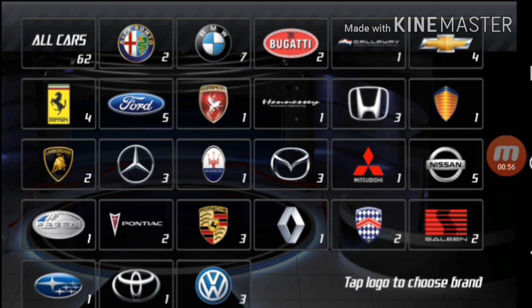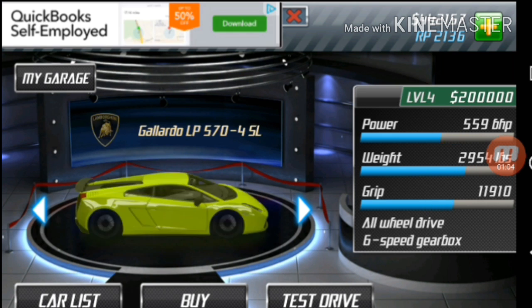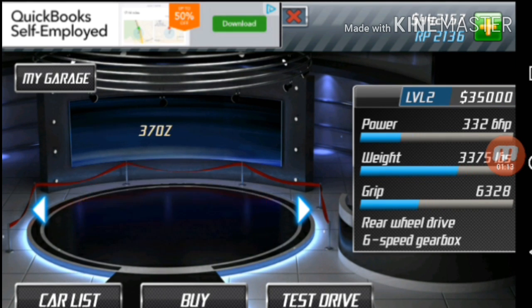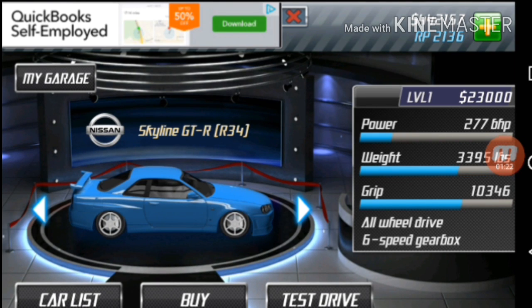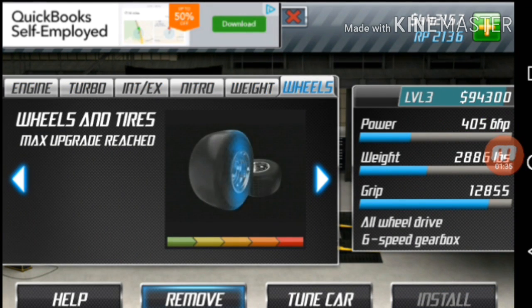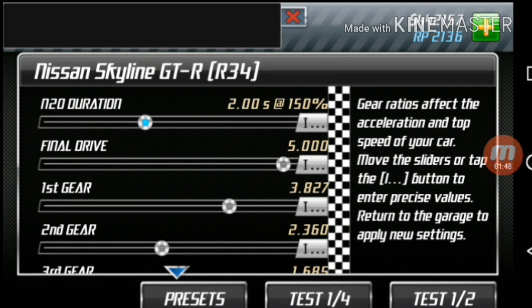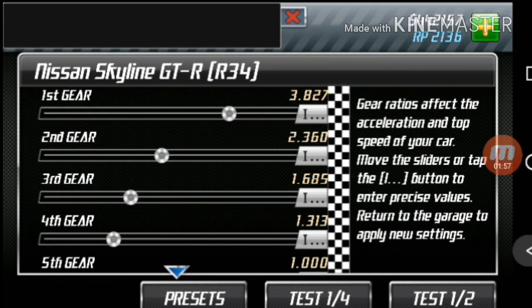First, what you want to do is go to the car dealer. Make sure you have at least 40 grand — close to 40 grand. Go to the back and look for the GTR R34. Buy it — I already bought it. Once you go to your garage and have it, you're going to want to upgrade it all the way. Then tune it: make sure for the nitrous duration it's all the way to the left, for the final drive make sure it's all the way to the right. Set your first gear, second gear, third gear, and so on.